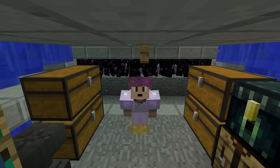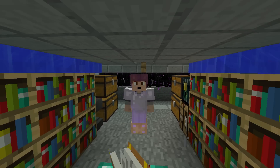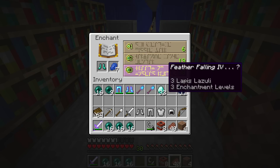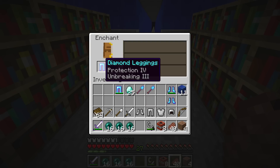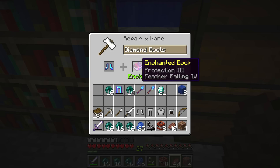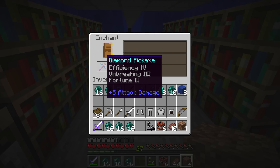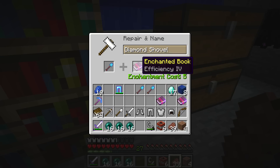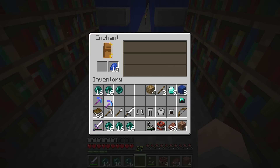Hello everybody and welcome back to another episode on MindCrack. You're about to see the fastest enchanting episode ever: protection for chestplate, feather falling for boots, projectile protection, protection for pants, perfect unbreaking three boots — those are really good. Adding feather falling from this book onto here, efficiency four diamond pick, efficiency four diamond shovel, unbreaking three perfect. Efficiency four plus efficiency four equals efficiency five, unbreaking three — amazing.